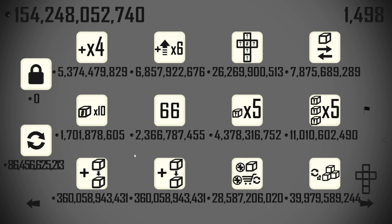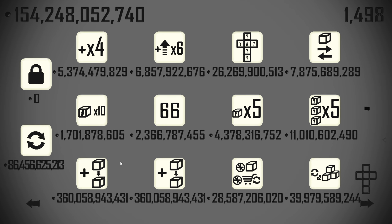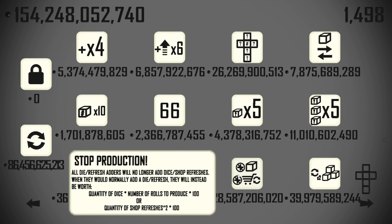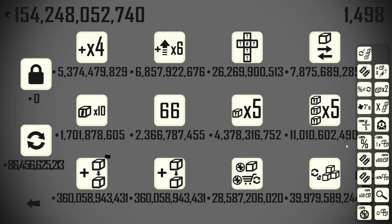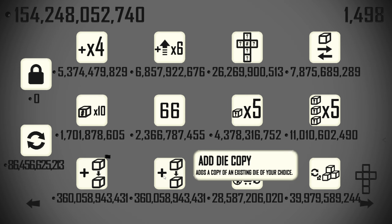Really want a universal re-roller now. Even more die copies if we want them. We have three BOGOs and what I want is for these to be the last two things that have a cost. So let's just start buying everything else to reduce the cost of things.